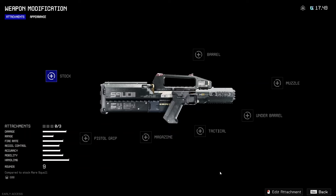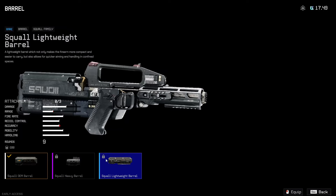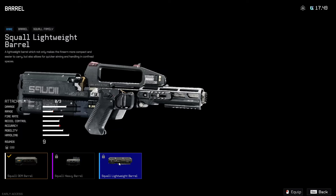You can just click the right mouse button and modify it right there. This menu, I feel like a lot of people didn't even know was in the game. You can see you have your three attachments because mine is a rare Squall, so I get three attachments I can put on. I haven't unlocked a lot of attachments yet because I haven't had time to really grind this game out. But if you go look at the gun you've been liking, you can see the different options — like the Squall lightweight barrel, which increases accuracy and allows quicker aiming and handling, so it's like aim-down-sight stuff.